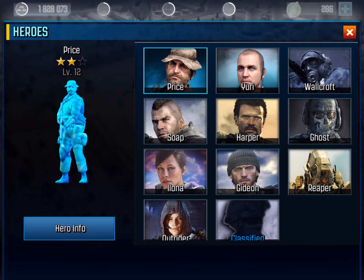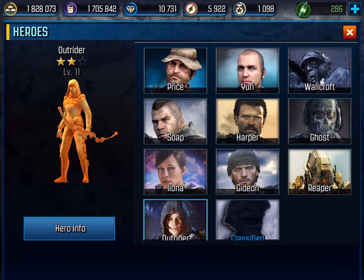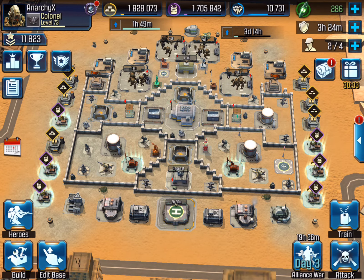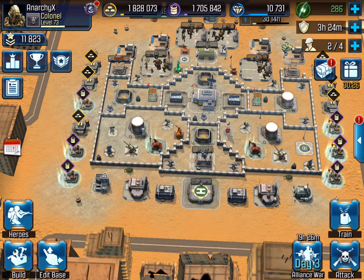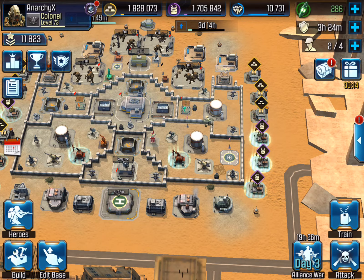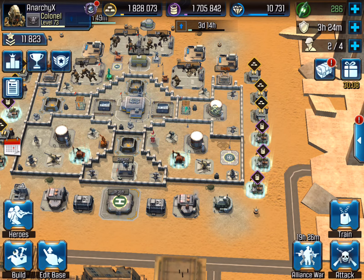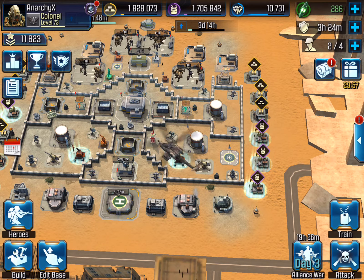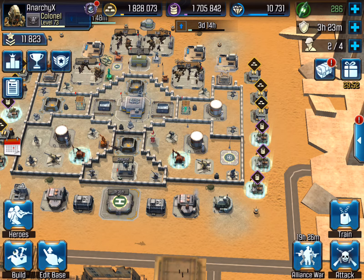Honestly, the main things I've noticed in the 2.2 update are the new user interface, the new avatars, and the troop request change — lots of new goodies for us to work with. If I come across anything else I missed, or if you guys notice something I didn't, let me know in the comments. Remember to comment, rate, and subscribe. Tell me what you like or don't like about this new update, and let me know if you're still playing Call of Duty Heroes. This is Derek, and I'll see you guys next video — peace!